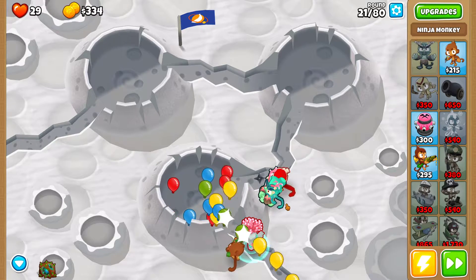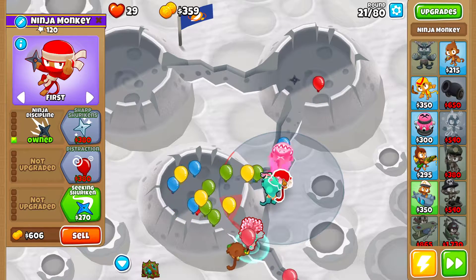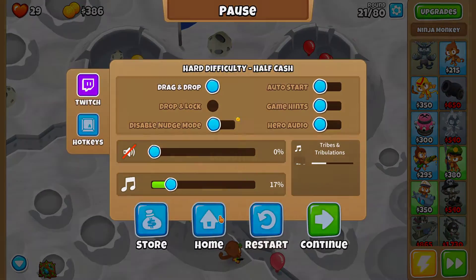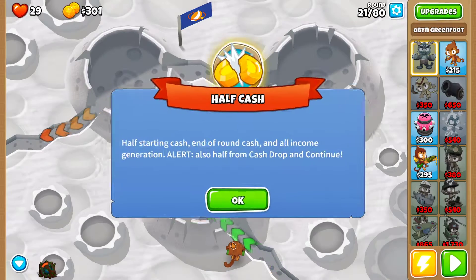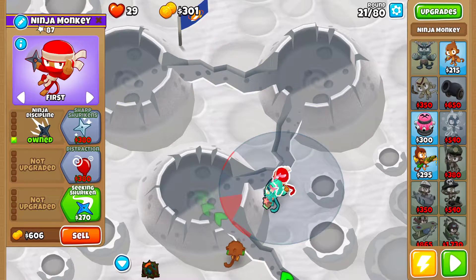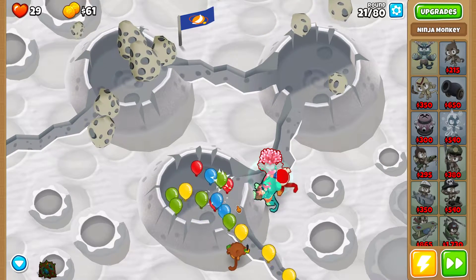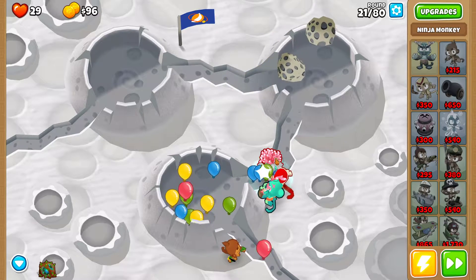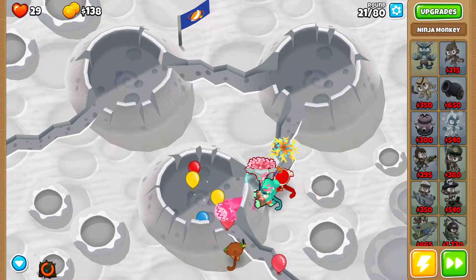Round 21 — go slow, you might lose some lives, but don't use Brambles because you're going to need Brambles for round 22. Maybe I could have upgraded the Ninja to 1-0-1. In round 22 you really need Brambles, so save them for round 22. If you use Brambles, use it at the very end when some balloons are almost about to sneak past — in this case these Brambles should be able to survive this round.